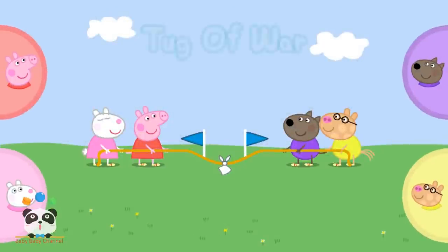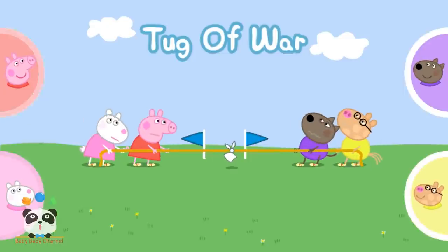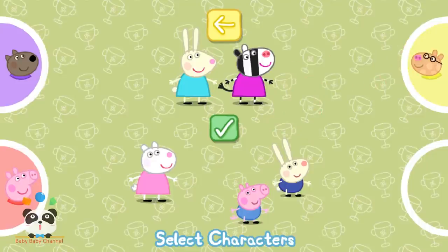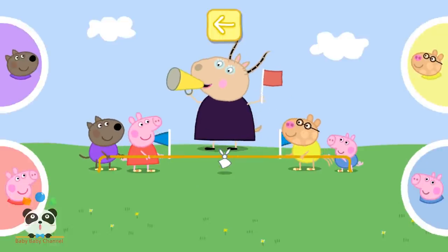Tug of War. Choose a character for each person playing and touch the tick when you are ready to start. When each player has chosen, press the tick button to continue. Ready, steady, go!